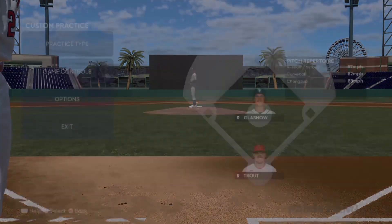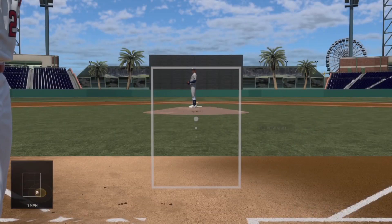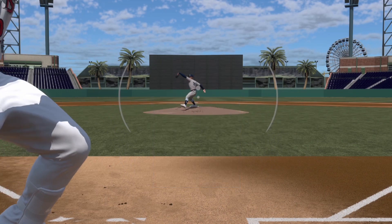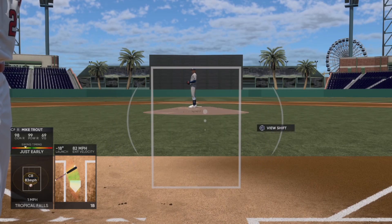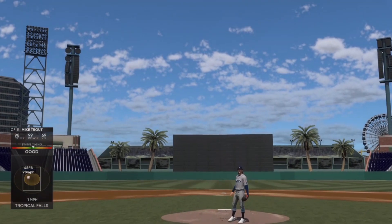It looks like this. On all-star difficulty it gets even bigger — look at that, it's humongous. If you add an inner PCI, it only ends up being the size it was on legend. With a regular PCI setup it stays small, but set up like this it's a lot bigger and you feel much more comfortable at the plate.